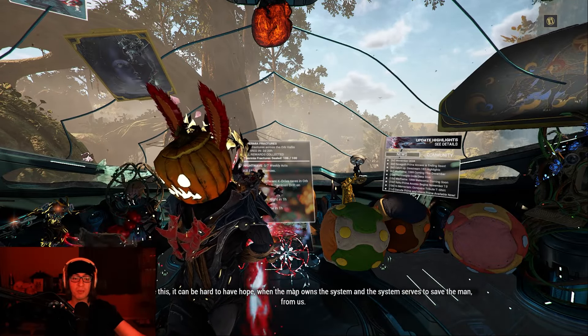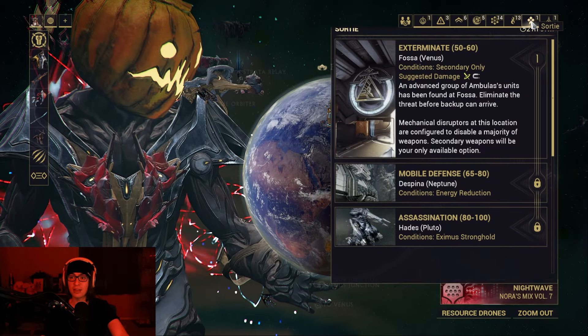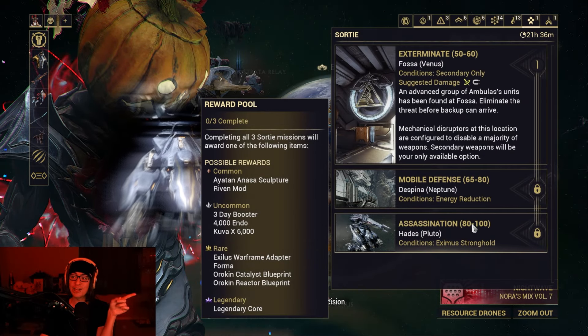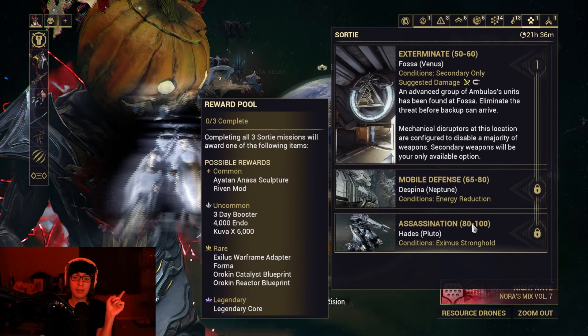And you can read exactly what it does: consumed in the fusion process to power up an existing mod, a single Legendary Core will instantly fuse a mod to its maximum capacity without credit cost. So it's a free max level upgrade on a mod. You can get them at a very low chance from sorties as a Legendary Drop, and from Archon hunts as a Legendary Core. And then you're guaranteed to get Archon Shards. So that's legitimately the only way to get it.